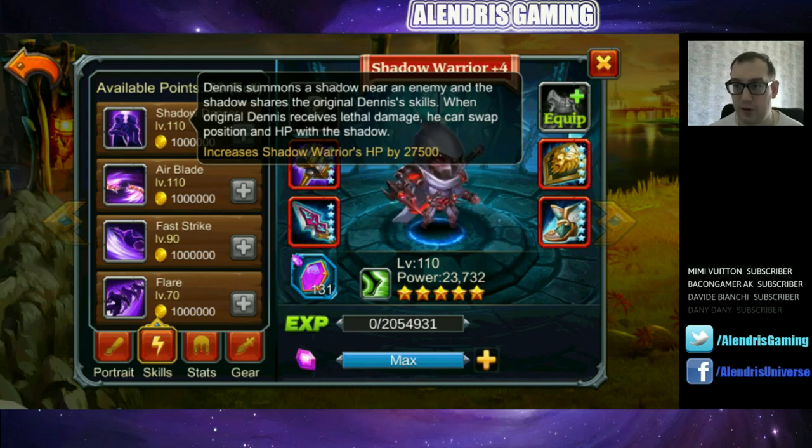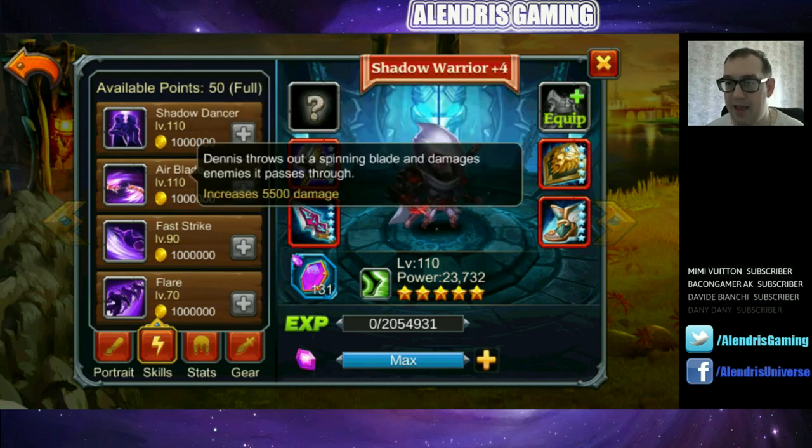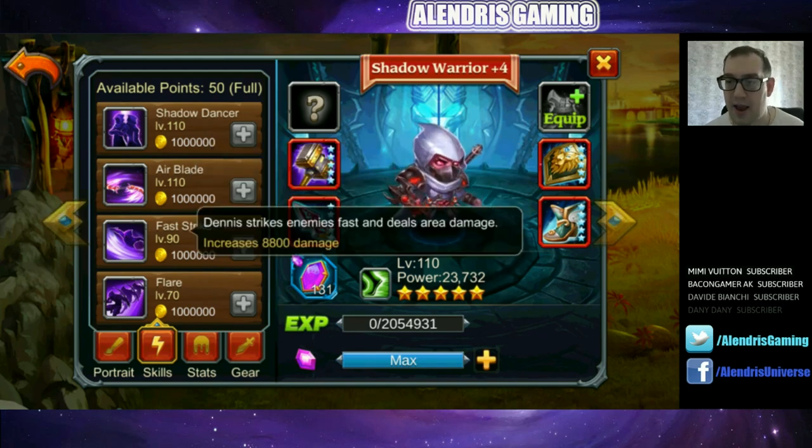Green skill, Air Blade: Dennis throws out a spinning blade and damages enemies. Increases damage by 5,500. It doesn't seem crazy strong, but we have to see. Blue skill, Fast Strike: Dennis strikes enemies fast and deals area damage. Increases damage by 8,800. I'm thinking that if his ultimate is activated, this could produce a crazy large area damage.